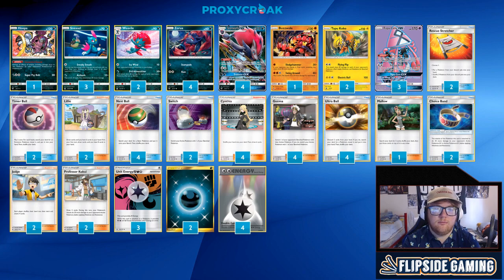2 Switch, because if we're going second, I think it's really important to be able to Nest Ball Tapu Koko, switch to Koko, and start Flying Flip as early as possible to put pressure on the board. Switches are just great because we lost Float Stone anyway, but usually it's being used because I want to rush a Tapu Koko into play and start Flying Flip as soon as possible.